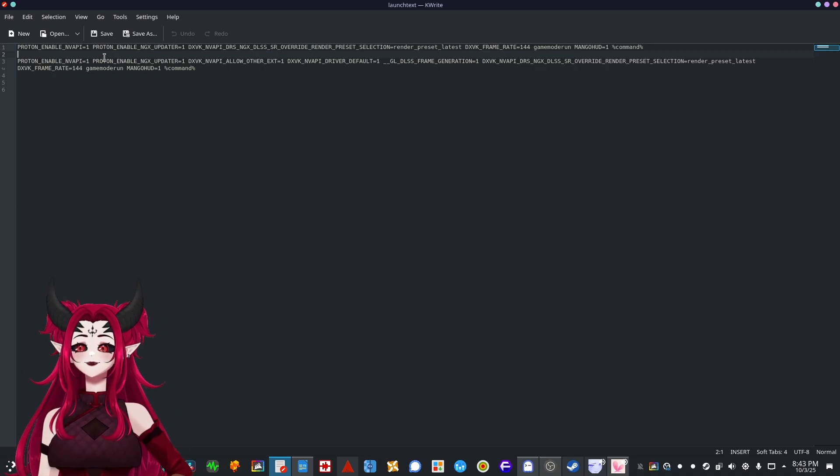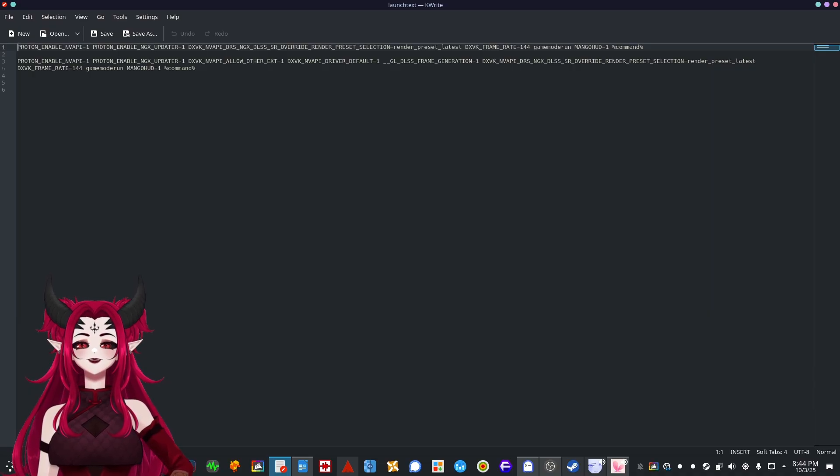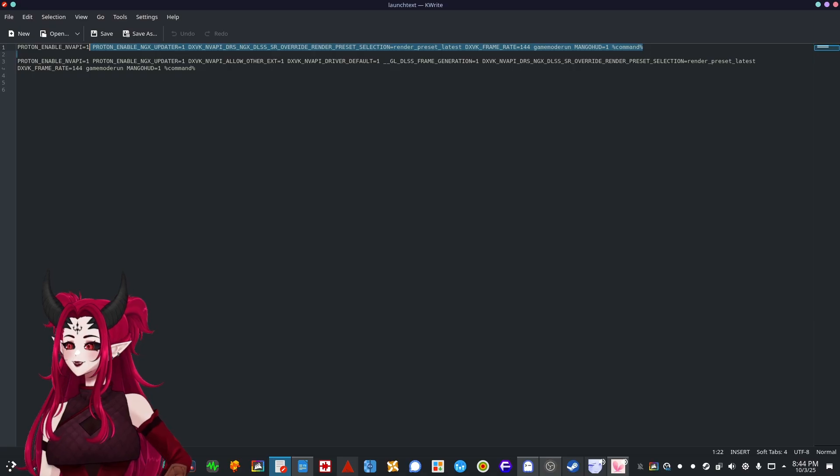A lot of these commands work similarly to the NVIDIA app on Windows, where even if the game doesn't natively support DLSS or frame generation, you can still force it. Even if a feature isn't enabled in-game, you can actually expose and run it through these launch options — because NVIDIA hasn't made a Linux app for this.